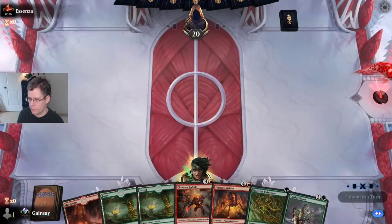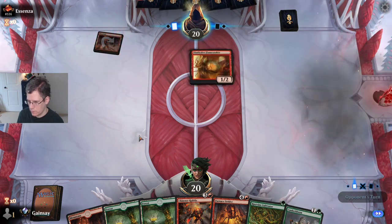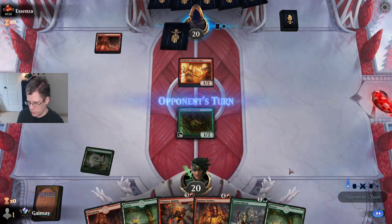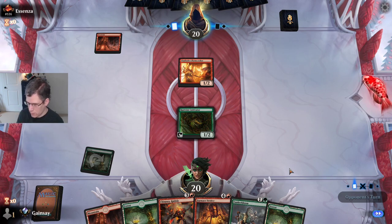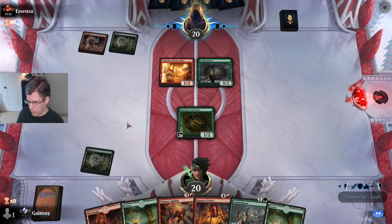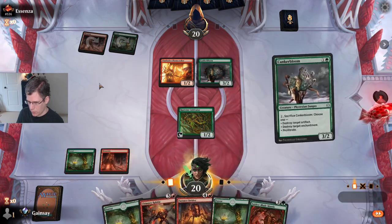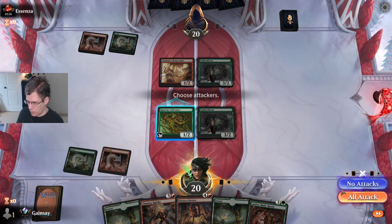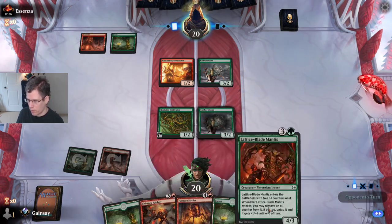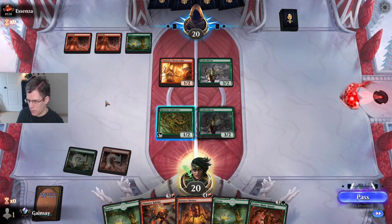I like this hand. This is going to leave me with a choice — do I want to play Chimney Rabble on turn three, or Furnace Strider on turn four? I think given that I drew another four-drop, the answer is I want to play one of my four-drops on turn three, the other one on turn four, and then I'll play Furnace Strider. Let's see how the game develops.